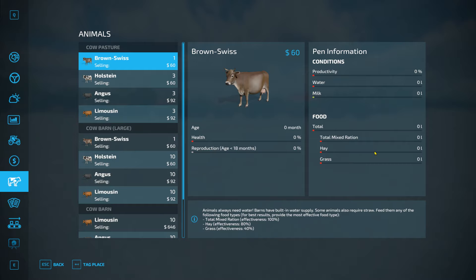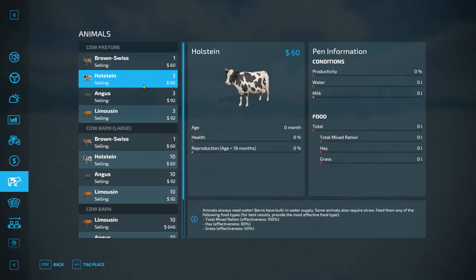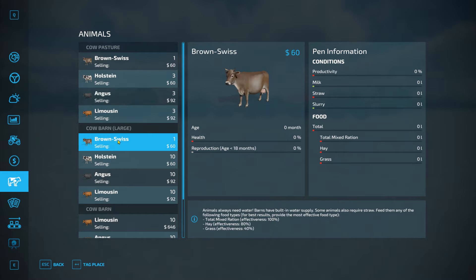The small cow pasture does not require straw — which seems odd, but that's how it is in this game. Each cow currently shows a value of $60 and is zero months old, which means it won't produce anything yet. You need to feed them and they grow. Reproduction age is 18 months, so at 18 months they will produce another cow.